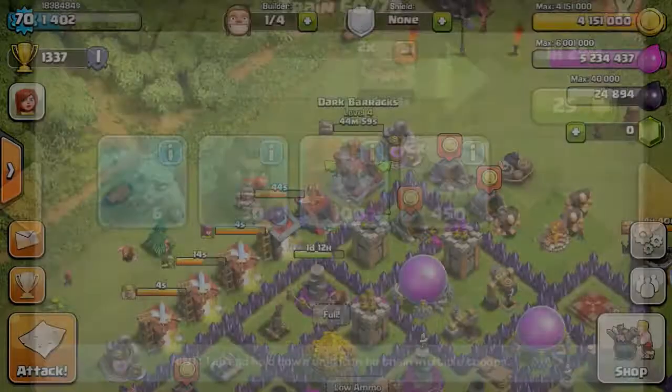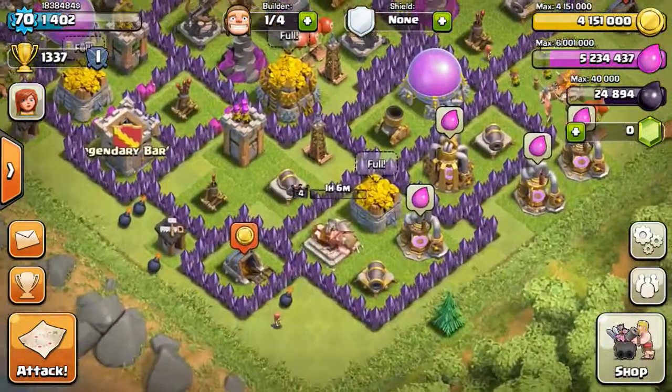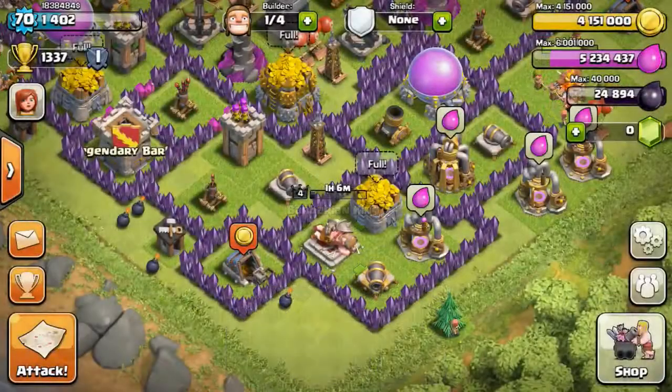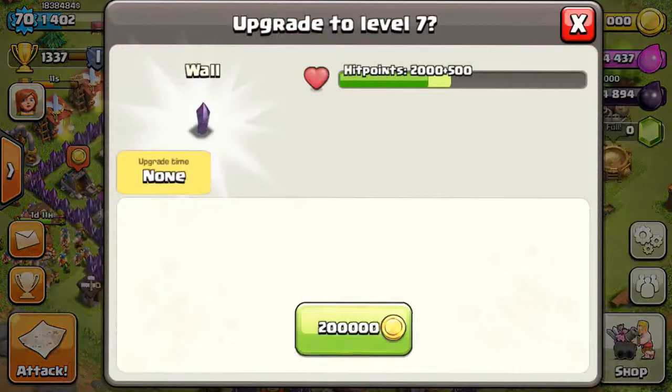Here I'm going to spend 900 Dark Elixir on two golems I just got. I got about 700 experience points for that. And just showing you guys the Barb King which I'm about to get.